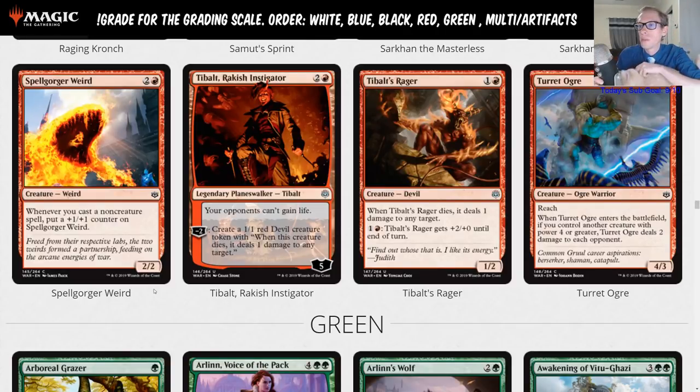Rakish Instigator is two and a red, five loyalty planeswalker. Your opponents can't gain life. Minus two: create a one-one red devil creature token with 'whenever this creature dies, it deals one damage to any target.' This is probably just a sideboard card for mono red against decks that gain a lot of life — that's exactly what it's going to do.